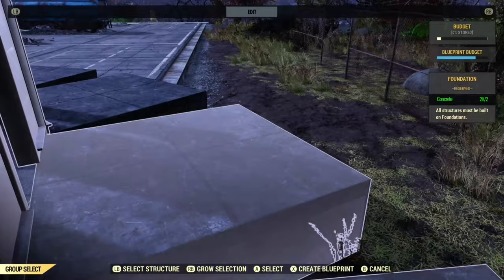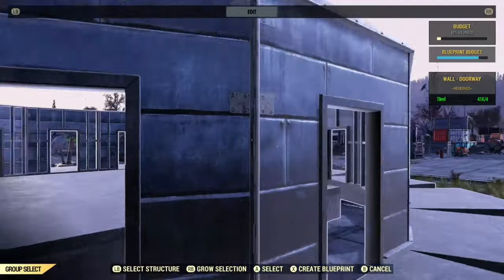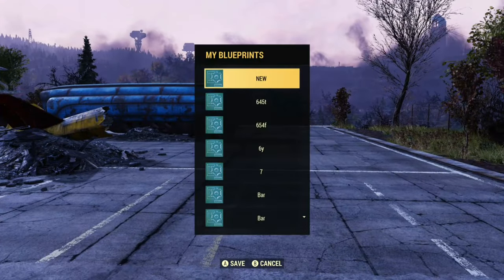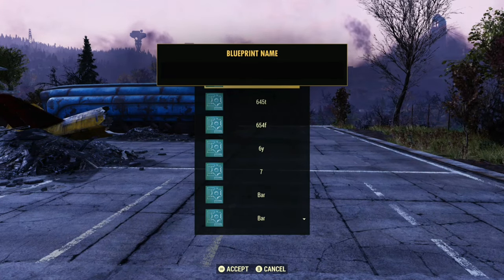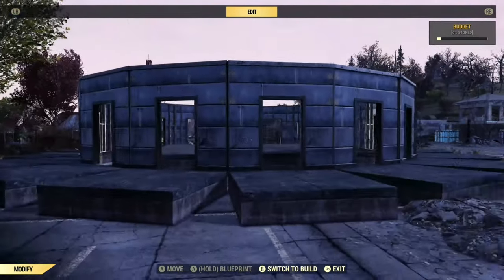There are lots of different size circles you can do — I might show that in another tutorial. But for now, because we're just building a specific building, this is what we're doing. Now I've highlighted it all, I'm going to create the blueprint, give it a name — name it whatever you want — and then this part is done.